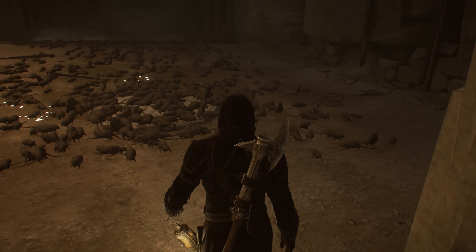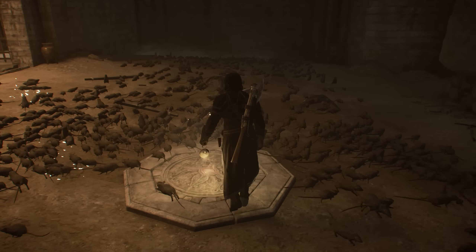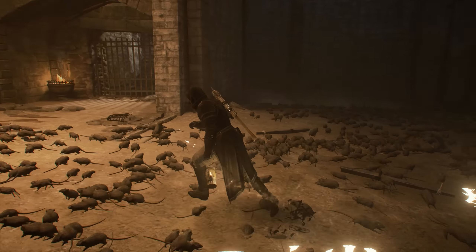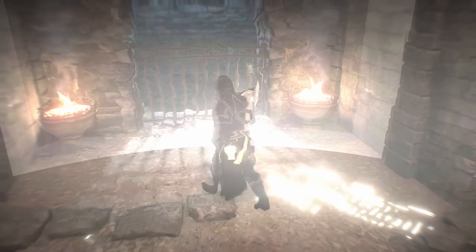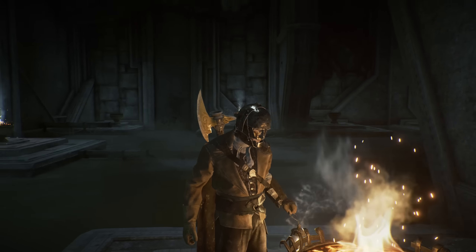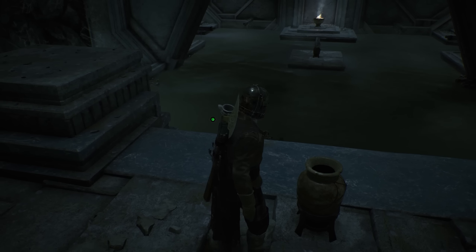As for new gameplay mechanics, there's not a whole lot aside from the lantern, which you can use in caves and caverns to scare off all sorts of critters that can harm you, like rats, bats, and bugs. You use the lantern for quite a few puzzles, and you can replenish the oil in it from conveniently placed jars in the caves.